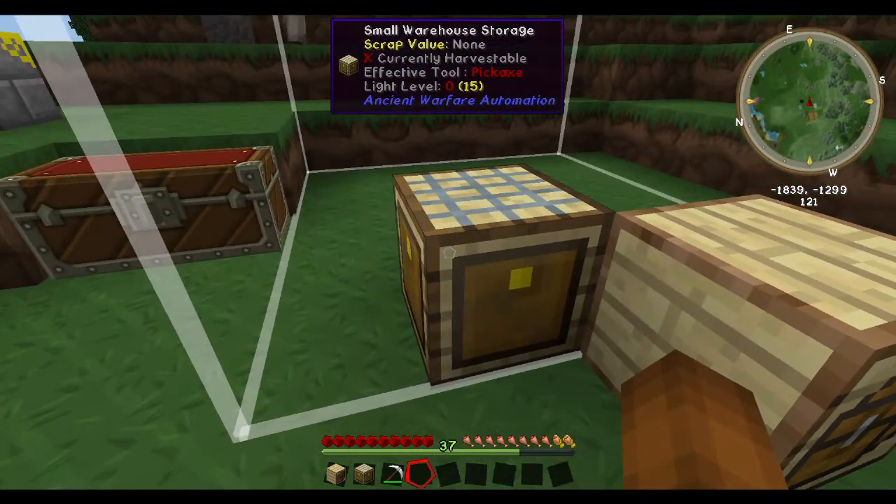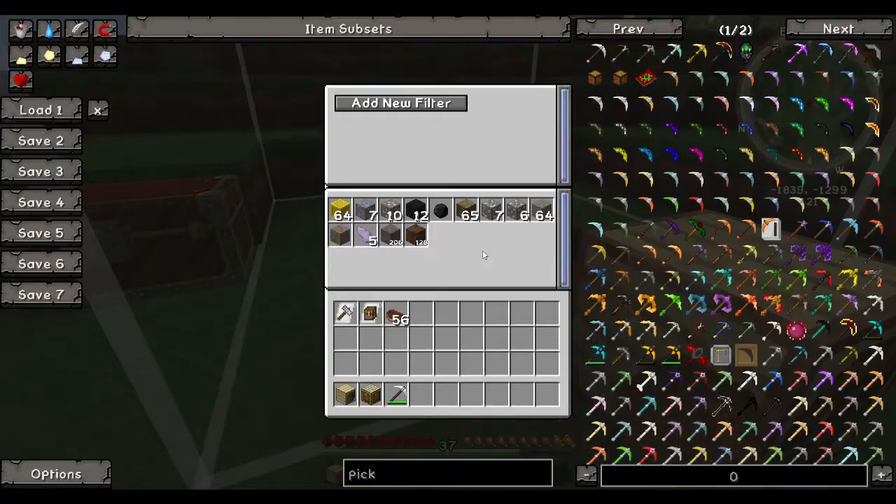You can also interact with the storage units directly and it will show you exactly which items are in there. You can even take them out or put them in again.